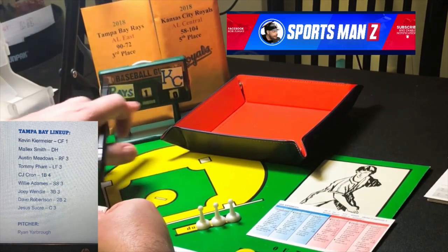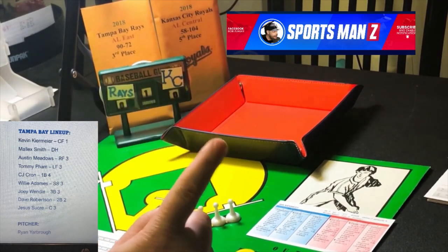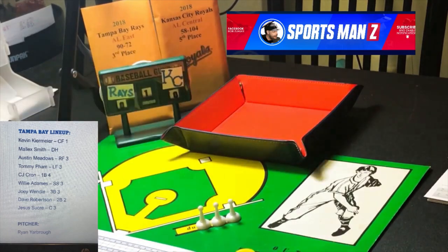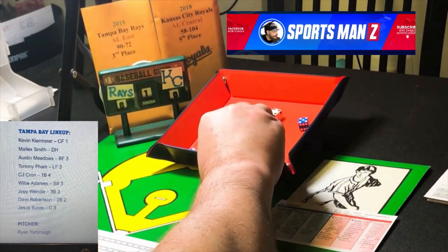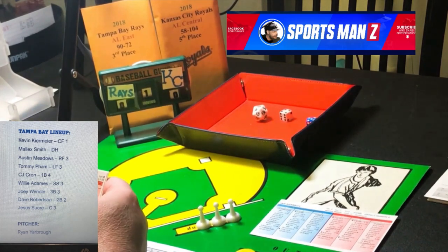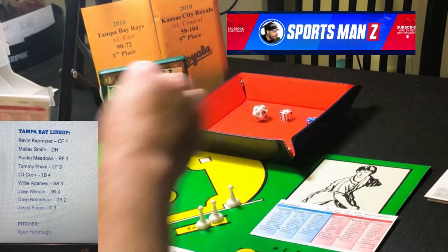We'll get on with the game. Got the scoreboard here so you can see the Rays and Kansas City. We keep the score in the innings as we go. Kevin Kiermaier is up against Ian Kennedy, the starting pitcher for the Royals. In 2018 Kennedy was 3 and 9 with a 4.66 earned run average. Kiermaier gets a roll of 4-11. He's a lefty going up against a right-hander — that's a ballpark single and it's a 10, so it is a single. Kiermaier is aboard with a hit.